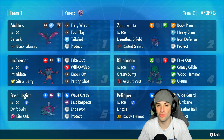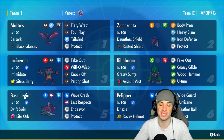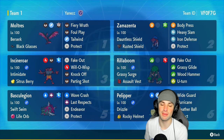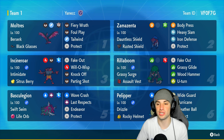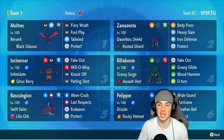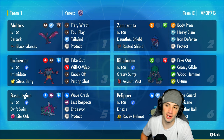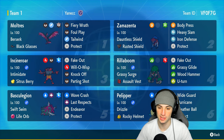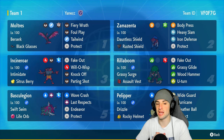Zamazenta in the top right corner with Dauntless Shield and the Rusted Shield as item and ability — it's able to hop onto the field, get that plus one defense boost, and then body press away. Zamazenta has Heavy Slam, Iron Defense, and Protect. The main purpose of this Pokemon is to set up defense boosts, be super bulky, and deal big-time damage with Body Press.